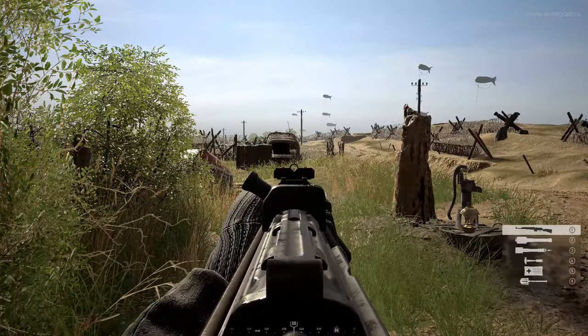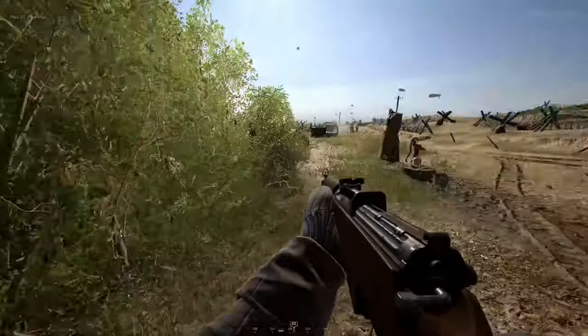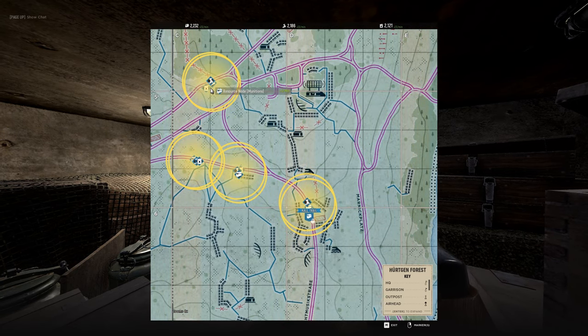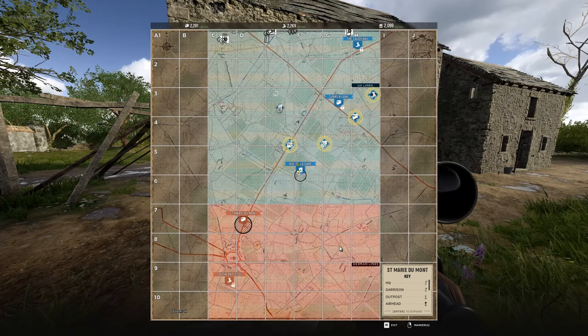Then pick up a supply truck and go towards the secondary sector. What you're gonna do is build 12 nodes — you need 12 nodes for this exploit to work with full efficiency. With one supply box you can build three nodes of different kinds.